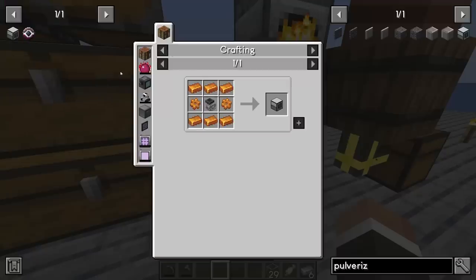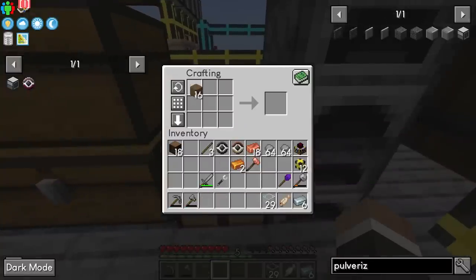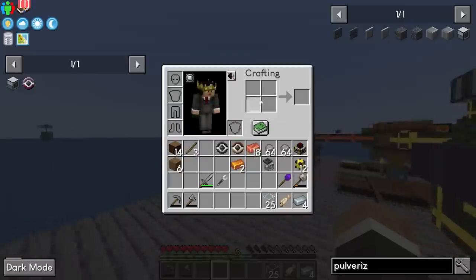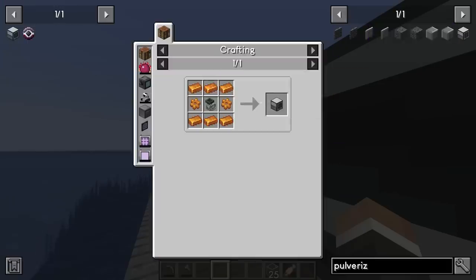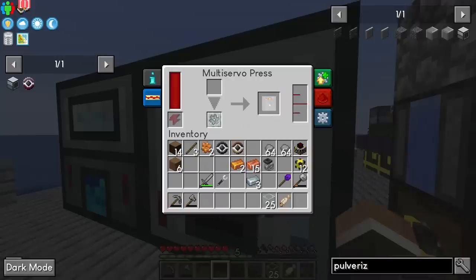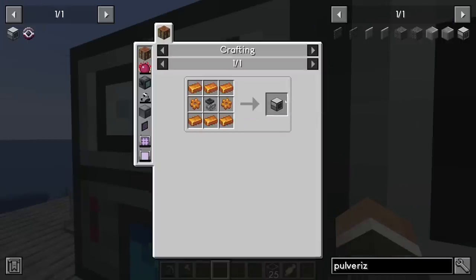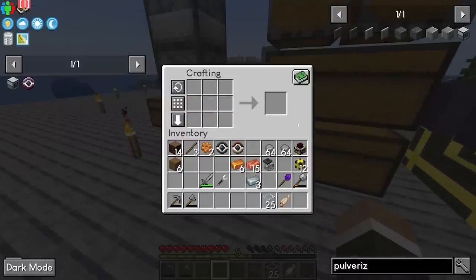If we place the gear working die in the multi-servo press and put in eight bronze, that transforms into two bronze gears. While we wait, do we have what it takes to craft a flux hammer? We're just missing two wooden hoppers — not a problem, we can use this recipe so we don't have to craft any chests at all. There's our flux hammer. Then all we're missing is a little bit more bronze — three copper and one tin — giving us six bronze total, the perfect amount.